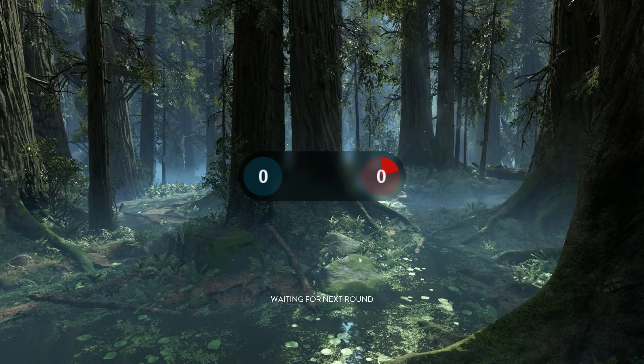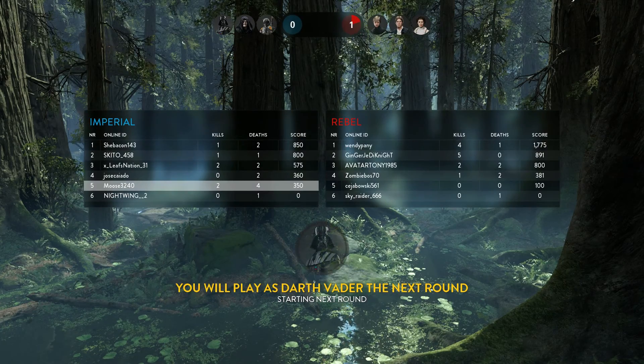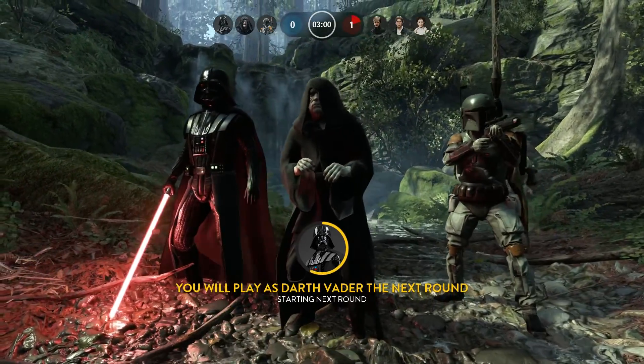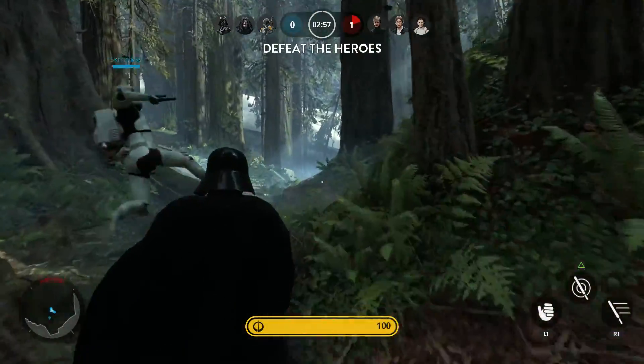All the villains were defeated and we're two and four right now. We're playing as the villains — I think the villains are a little bit more weaker than the heroes. Boba Fett is outstanding though if you're on the villains side.